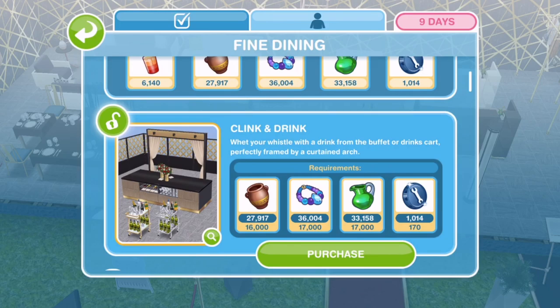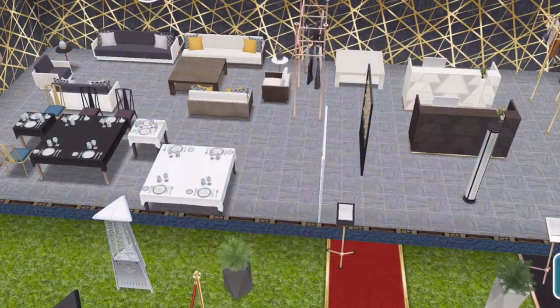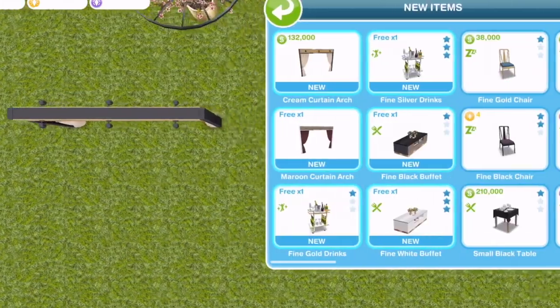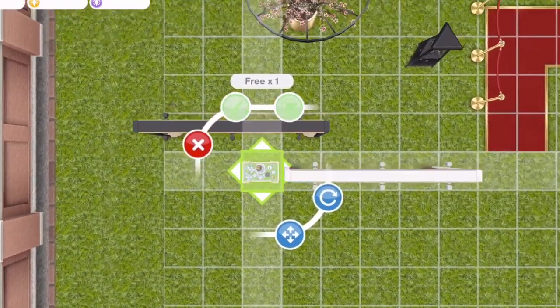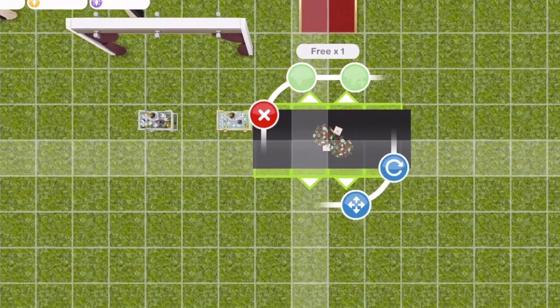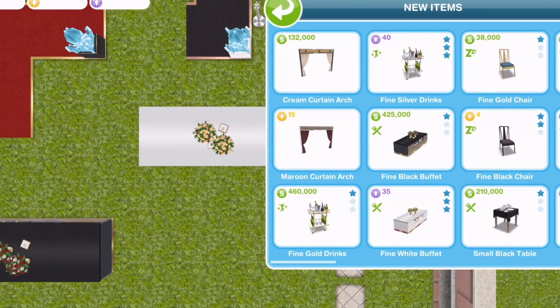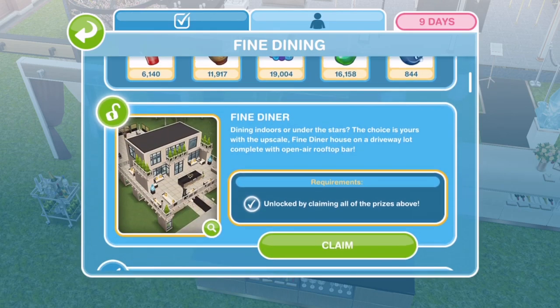The last prize pack we win is Clink and Drink, in the dining room decorations and outdoor decorations section. We have a cream curtain arch and a maroon curtain arch - they're quite large. Then fine gold drinks trolley and fine silver drinks trolley, plus fine black buffet and fine white buffet. This is amazing. Because we've unlocked all the other items, we can now unlock the Fine Diner, which we'll cover in another video - check the link below.